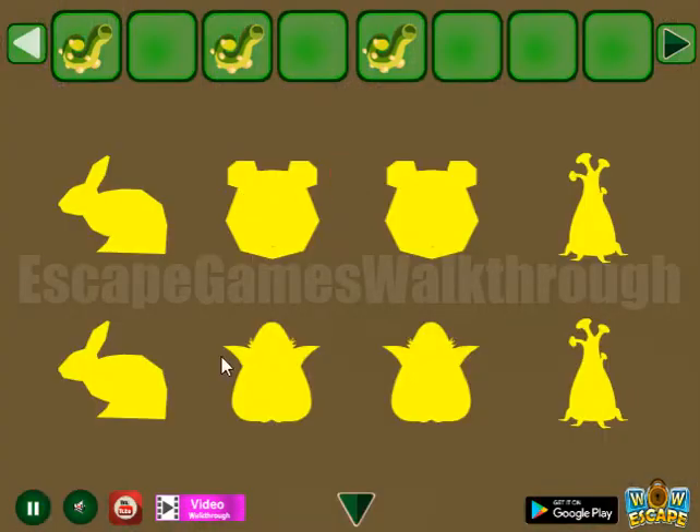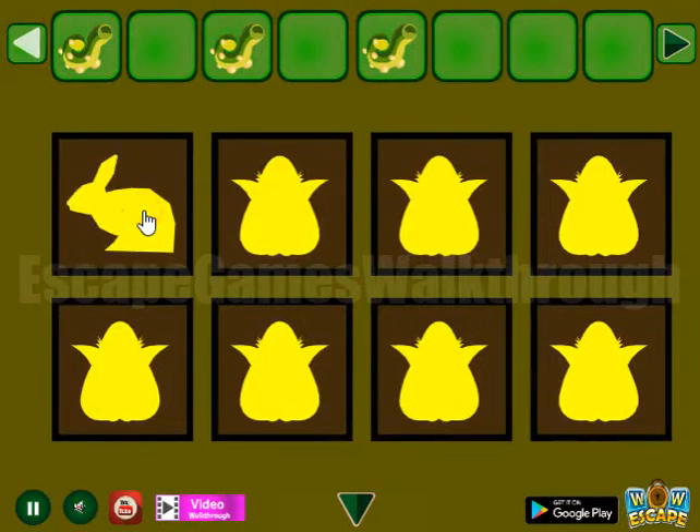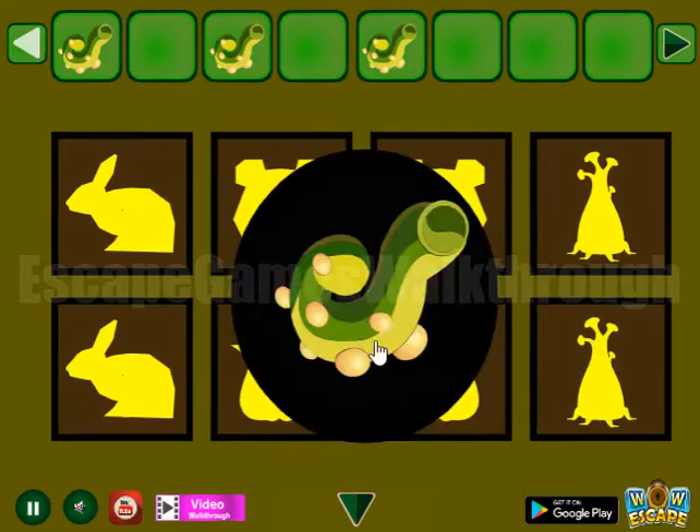And the last hint — remember these shapes and repeat them here. We have: rabbit, bear, and roots.